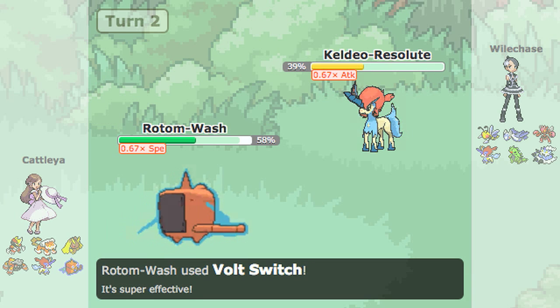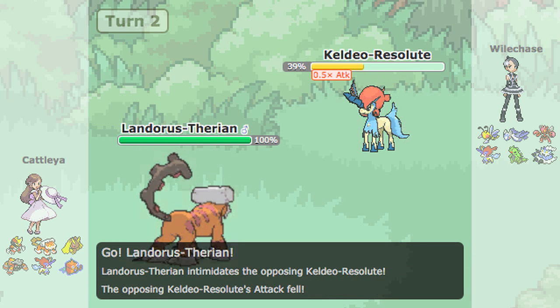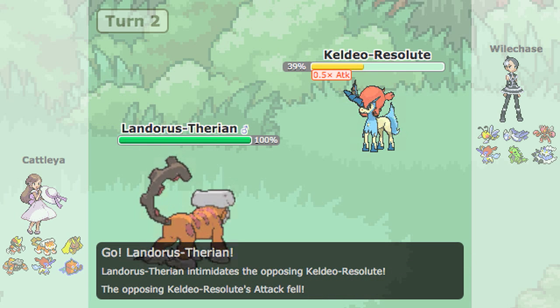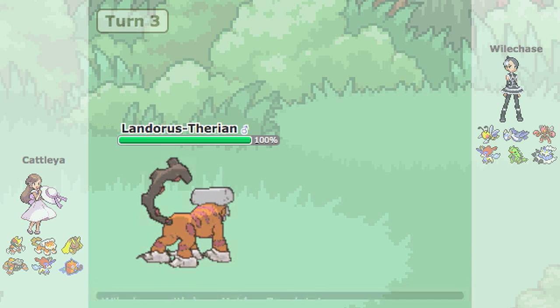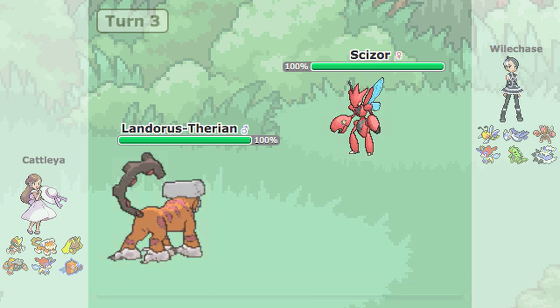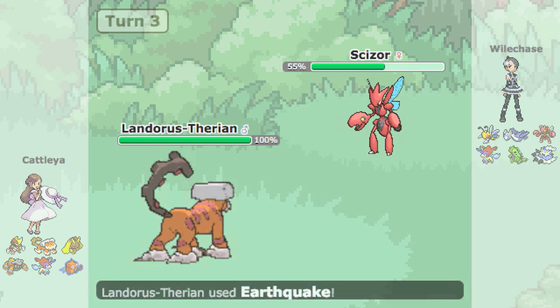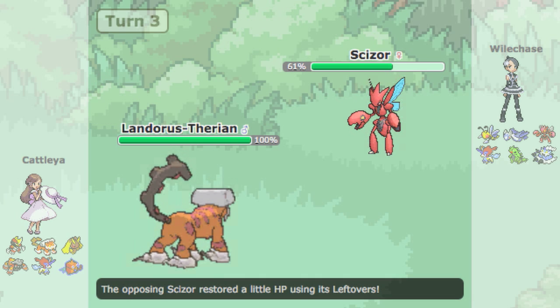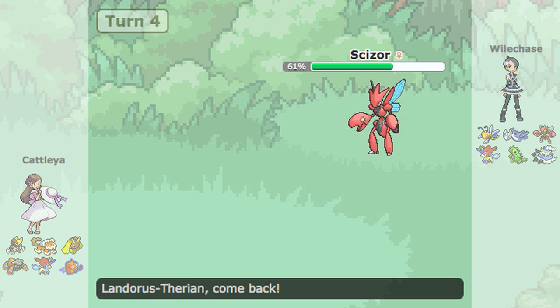He goes into Rotom and the Icy Wind speed drop doesn't matter. But at the very least I know I can live a Volt Switch from prior experience. The damage on Keldeo sucks, but I'd rather get more damage on Rotom because getting that out of the way will give me a much easier time against Bisharp and Lopunny — I'll have Scizor a lot healthier. I Secret Sword the Rotom. He goes out to Landorus and I know Scizor can take any hit, so I should be able to pivot well enough.